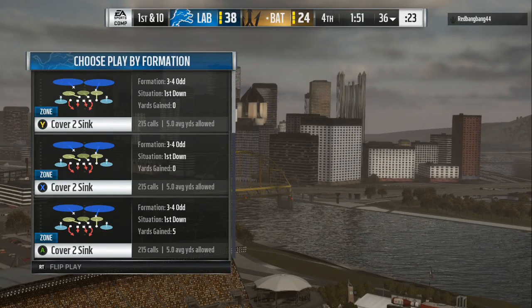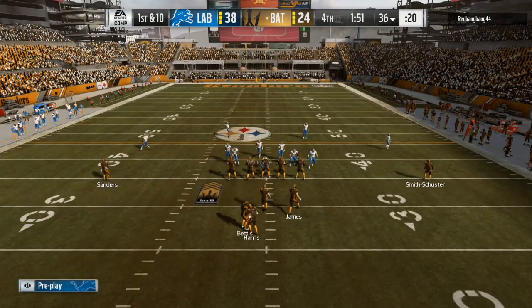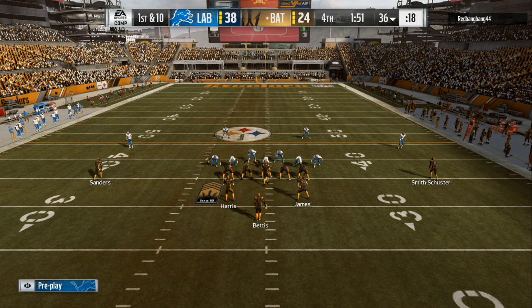Welcome back to another Madden 19 video. Today we're going to be going over a free setup out of the 3-4 odd. I like to run the cover 2 sink because my cornerbacks are already in a soft, flat type of look. The basic setup to this is base align, pinch your linebackers, blitz all.